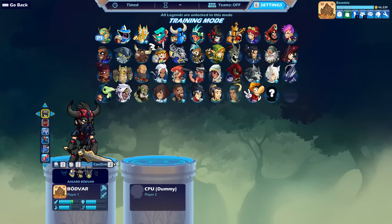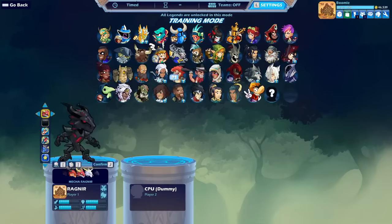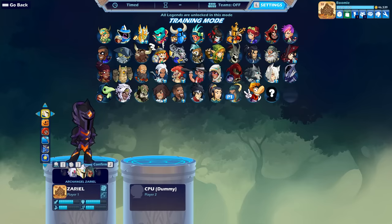For Glass Cannon, you have three options: Ember, Koji, and Yumiko. For Tanks, you have Zeriel and Kaya. Diana and Azoth are both great options if you want to play a more well-rounded playstyle.